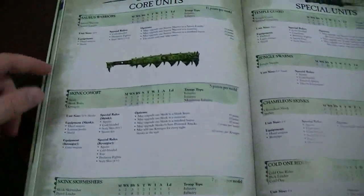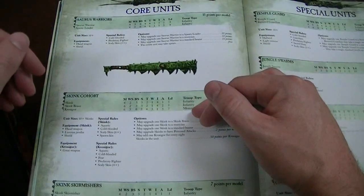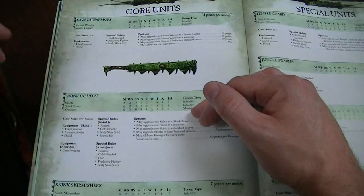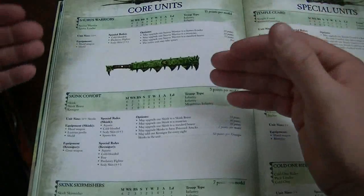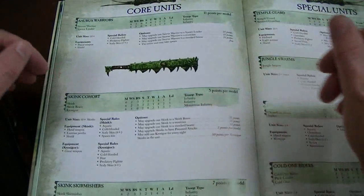Here's my dream Lizardmen army. I do about 40 to 50 Saurus Warriors — maybe 20 or 30 with shields, 20 or 30 with spears. At 11 points a model plus command, that puts me up to around 625 minimum. Maybe throw in a couple units of skirmishers just for the heck of it.